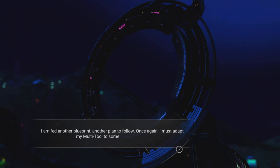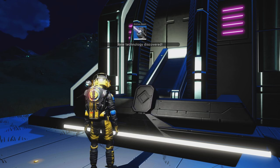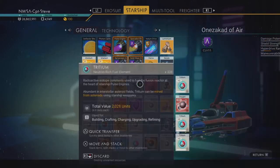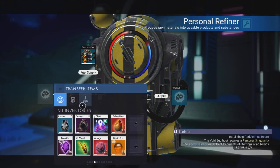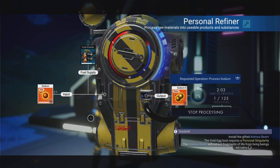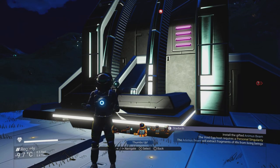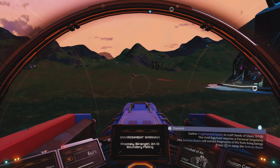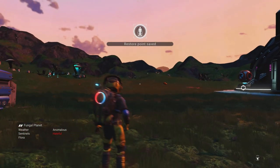The egg needs a soul. I'm given a blueprint for an animus beam for the multi-tool. Using the animus beam on living beings rips their soul and turns it into fragmented qualia data — this sounds like nightmare fuel. Installing it and using it on some creatures. At least these creatures are just orbs of light.